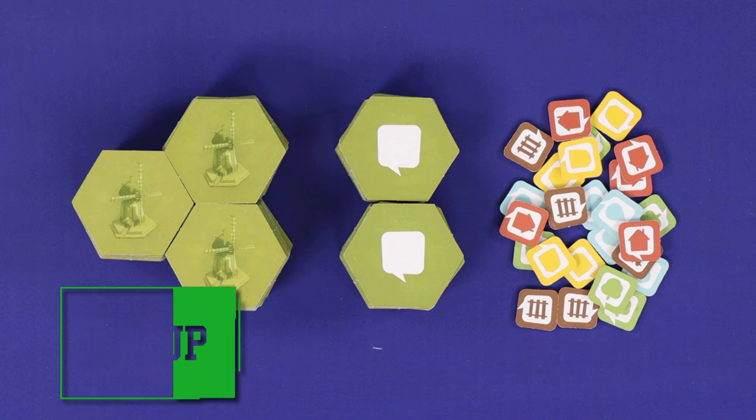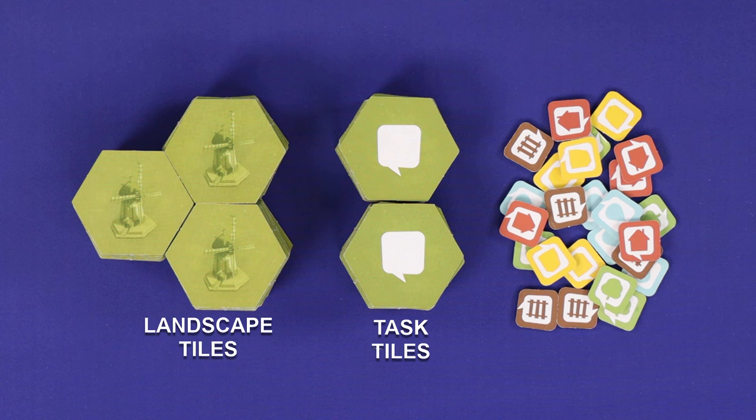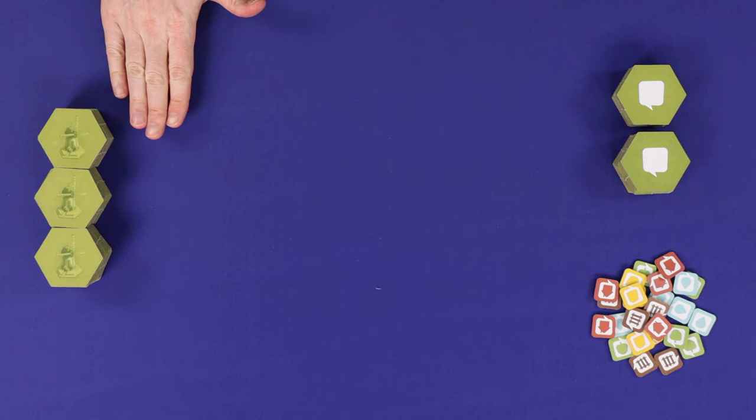To set up, simply shuffle and make face-down supplies of the three basic components: landscape tiles, which show the windmill; task tiles, which show the speech bubble; and task markers, the smaller markers which also show the speech bubble in five different colours. From the landscape supply, return three tiles at random to the box without looking at them. Choose a first player and you're now ready to play.